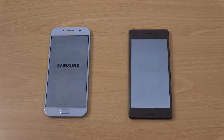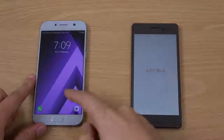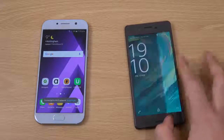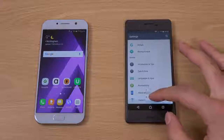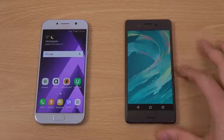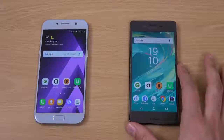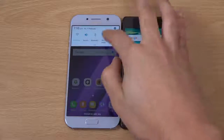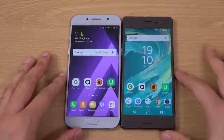With the Xperia X, we're getting a Snapdragon 650, 3 gigs of RAM, and a very decent camera, but no 4K video recording, which I did miss. We're getting 5 inches in terms of screen size, and also a fingerprint scanner on the side of the phone. Sony recently updated the phone to Android 7.0, which is nice — you're only getting Marshmallow on the new A phones. You also get high-res audio support and all the Sony good stuff. I think performance will be quite close, but we will see.